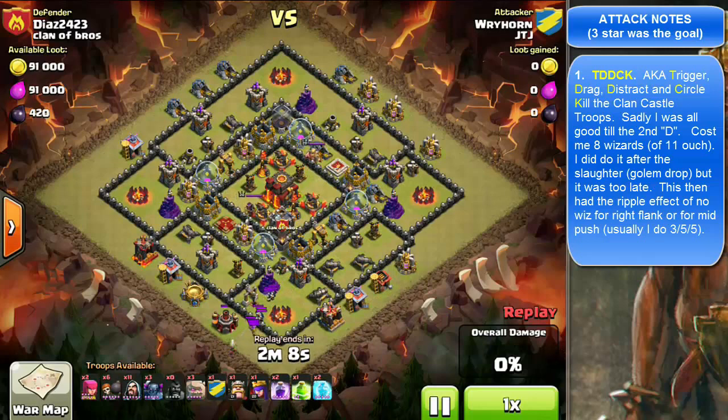So I trigger it, I drag it out pretty good, but notice the next D I do not do — I do not distract, and my wizards pay the price. Yes, I dump them, there's no cover, they get slaughtered, and already I'm thinking to myself, now I notice my pause.